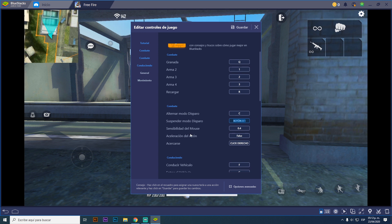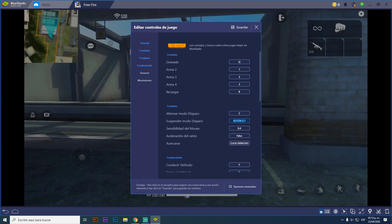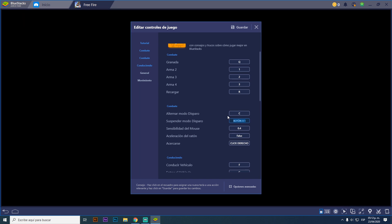And it gets you killed that way. So what I recommend is that you use 'alternar modo disparo' (toggle fire mode), assigned to a key. Use it every 30 to 40 seconds while you're playing, and you'll be able to play comfortably, rotate quickly to the sides — whatever you want. It will not bug on you. But if you use 'suspender modo disparo', believe me it will bug, and it will bug a lot.